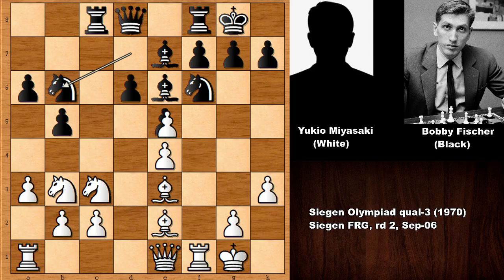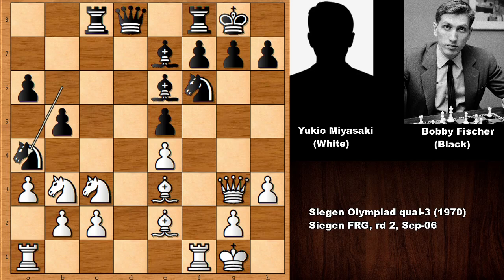Queen over, Knight to b6, f takes on e5, f takes on e5, d takes on e5 — developing the queen and targeting the king. Knight to a4: the first interesting looking move by Bobby Fischer. We have Rook from a to d1. You might ask what happens if capturing the knight and damaging the pawn structure — that was the idea of Bobby Fischer.